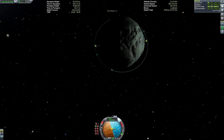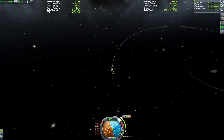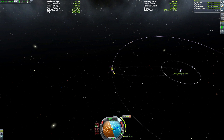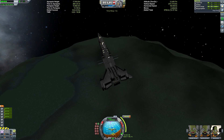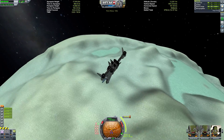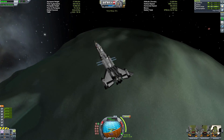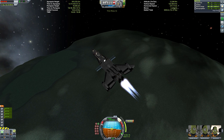Maybe I'm just bad at this whole commentary thing. Anyway, we're so close to the end. You can see I've created a Minmus node here to get ourselves on a nice Kerbin encounter, aiming for about 35 to 55 kilometres above the surface.